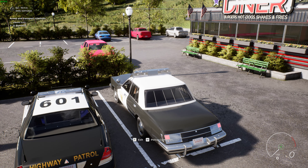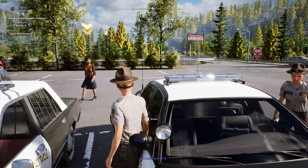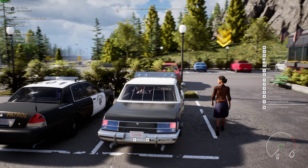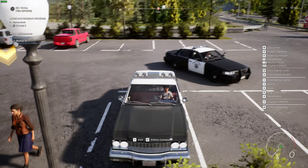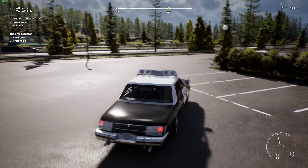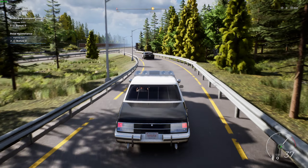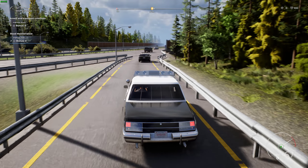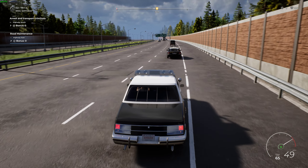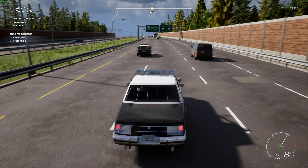Let's visit the diner. Object obstructing traffic on the road — we just got that call. Let's accept it, get back in the vehicle. There it is, we have a marker. Wait, it just went away again — it showed up as a red waypoint and... oh, it is there. Alright.